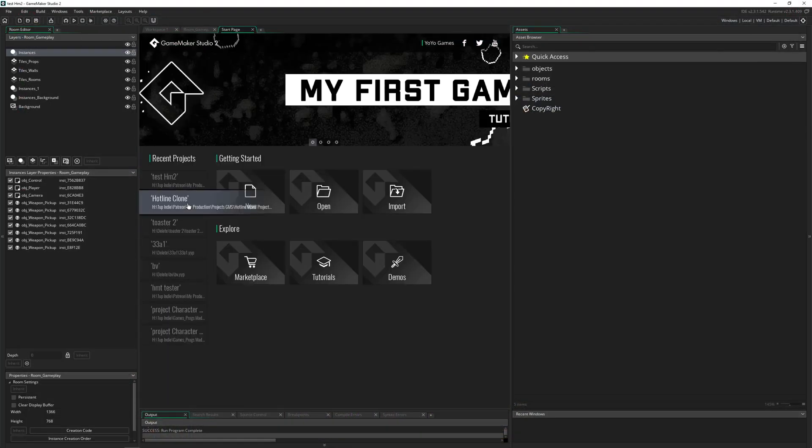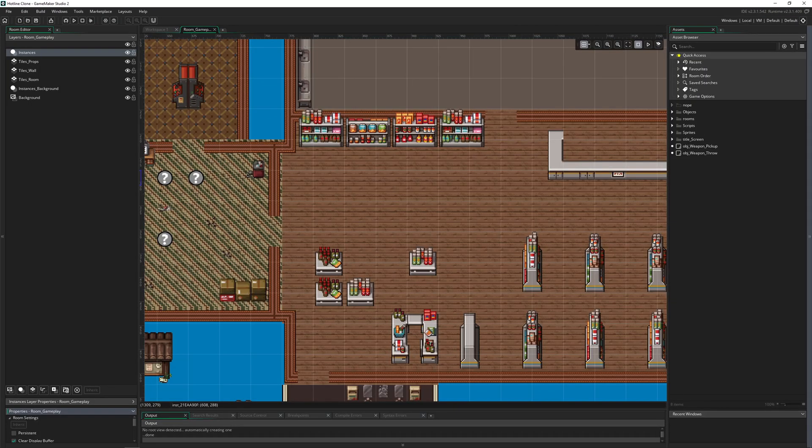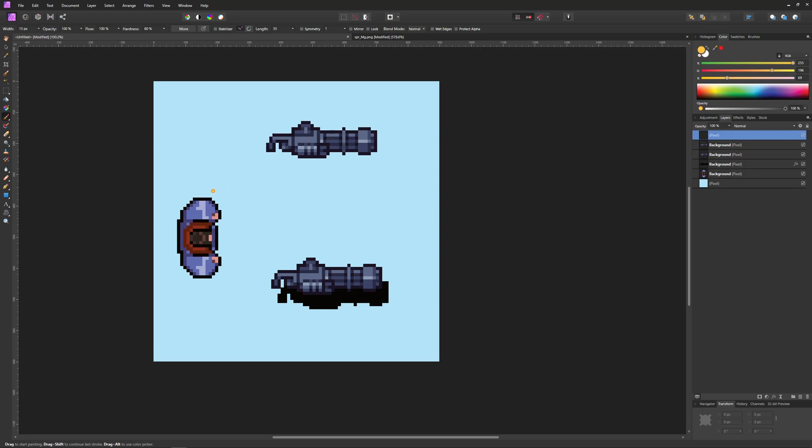Let's go into our project. The first thing I want to do is renew our cycle. Previously we passed data from the player to the throw weapon to the pickup and back, and a sprite was passed through that circle. Now we're going to do the whole thing again but with ammunition. The pickup weapon has an ammunition value that gets passed from the throw weapon into the pickup, and from the pickup to the player. The player then holds the ammunition.